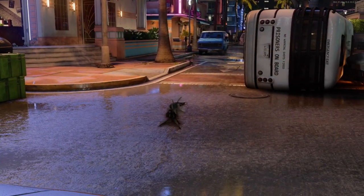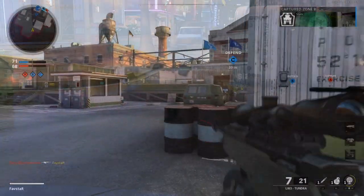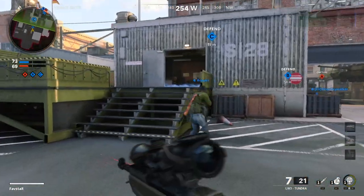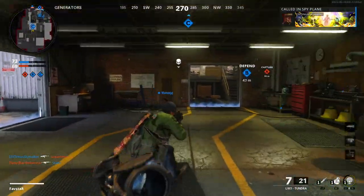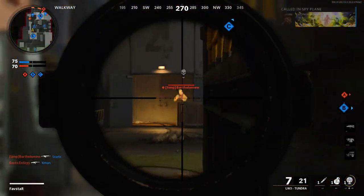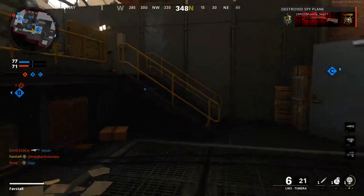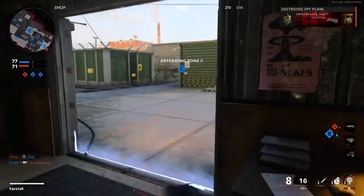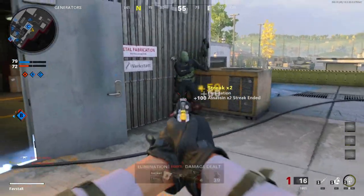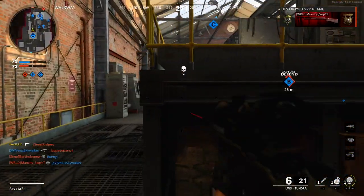So that completes my breakdown of the Field Mic — an incredibly popular choice for field upgrade. Without any available perks to fully counter it, it leads me to an obvious question: is the Field Mic overpowered? I believe it is. In a lot of ways, it's more powerful than even a spy plane, and since it's a field upgrade, it's earned simply by participating in the game and waiting for the charge time to elapse.